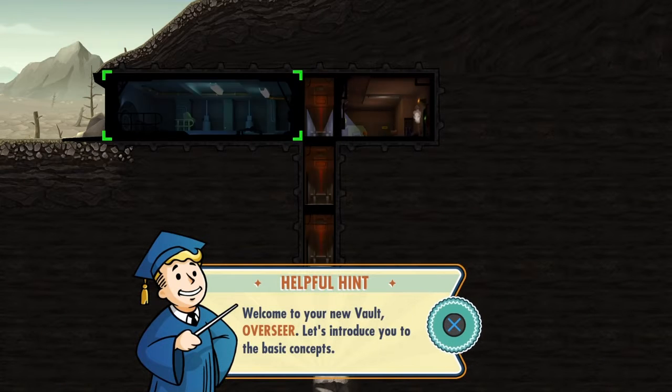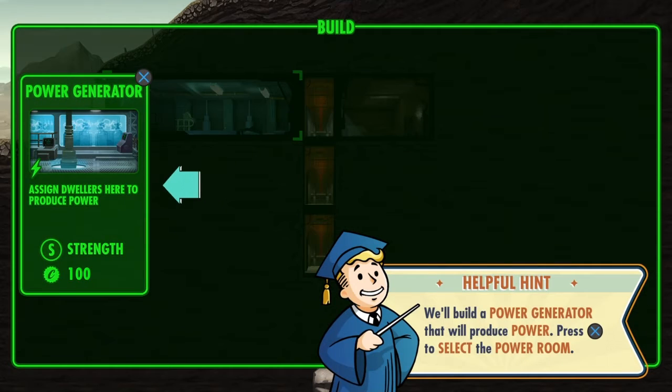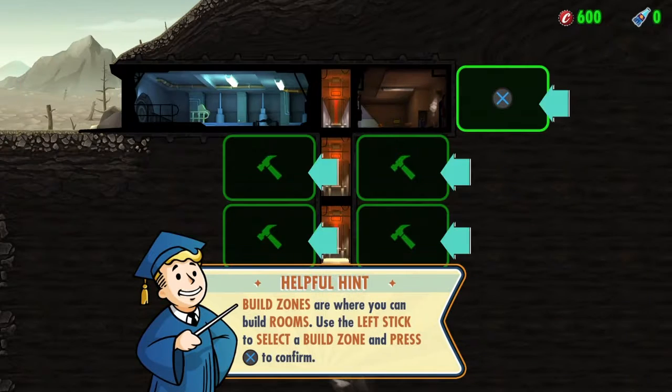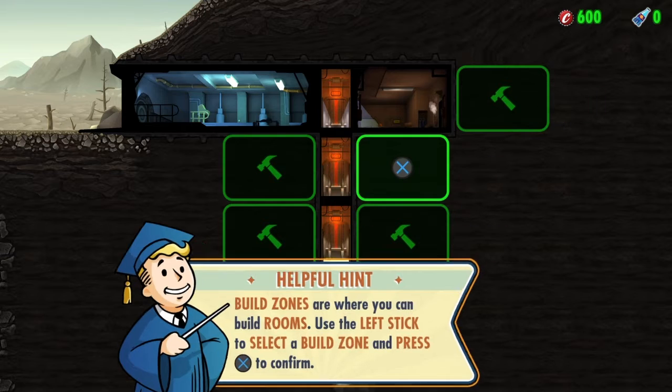Welcome to your new vault, let's introduce you to the basic concepts. First let's build a room — just trying to open the building menu, alright, we got it. Power generator — build. Where should we put it? Let's do it.